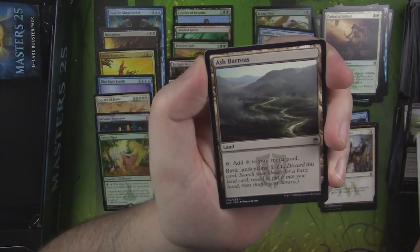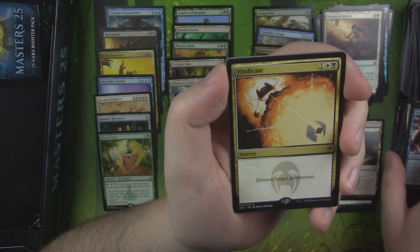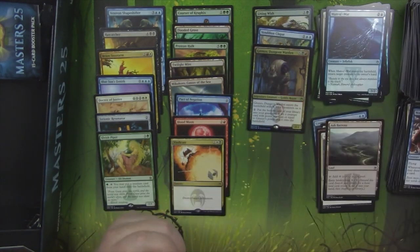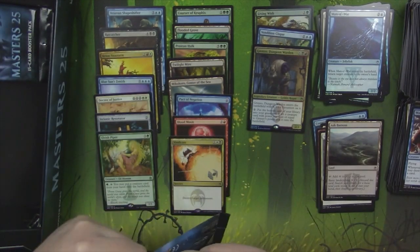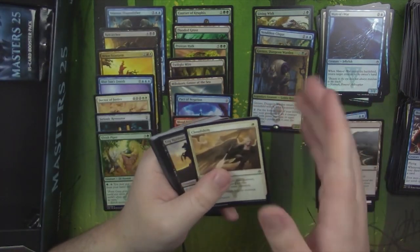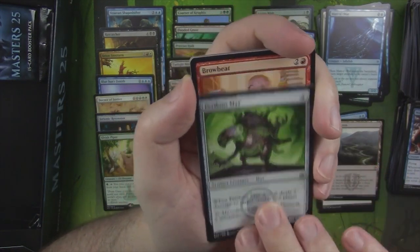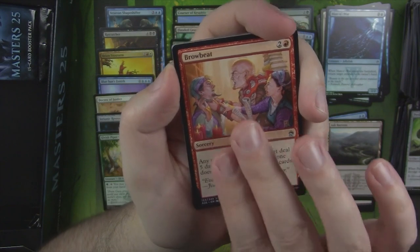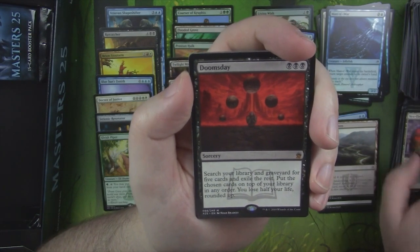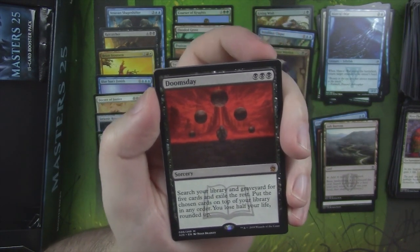Undead Gladiator. Ash Barrens again. Murder of Crows. Vindicate — Destroy Target Permanent, very good rare. And a Foil Mana War with a Morph Token. Vindicate's very good. Mainly because it's three mana, destroy target permanent, no stipulation. It is Sorcery Speed, which makes it not as great as an Instant, but sometimes it's alright. Perilous Mirror — this guy's very good as well, especially in draft. Brow Beat. And there's our Mythic — Doomsday! I don't think this is super crazy, to be completely honest, but it's still a thing.